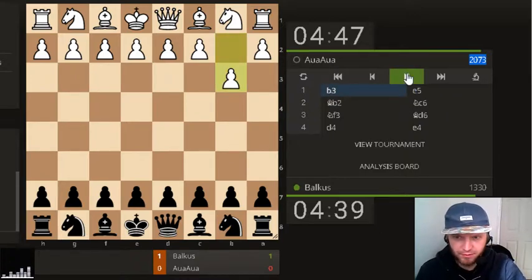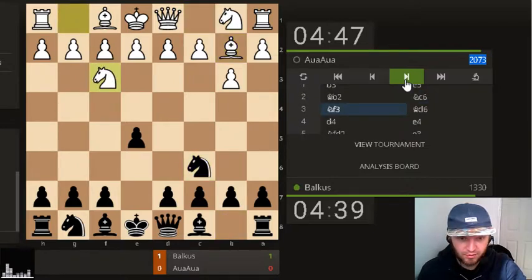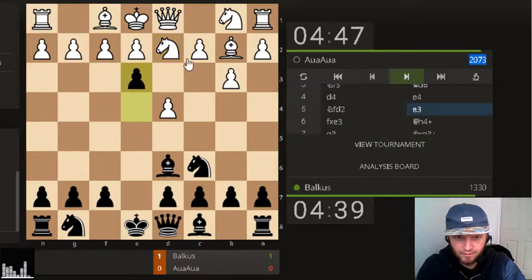He played b3, I played e5, he played bishop to b2, I played c6, he played knight to c3, then knight to f3, I played bishop to d6. He played d4, I pushed my e-pawn to e4, attacking the knight. He moved the knight back to d2, so I pushed the pawn, attacking the knight again.